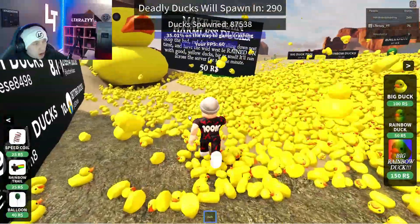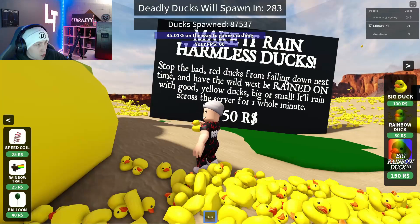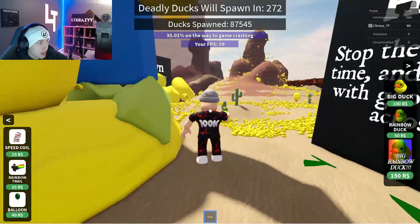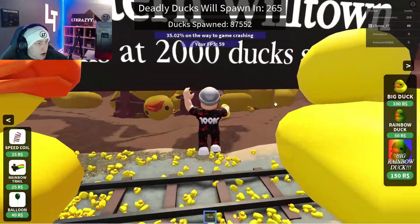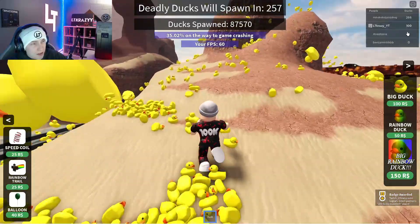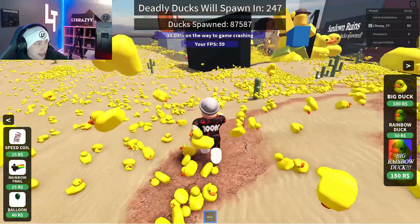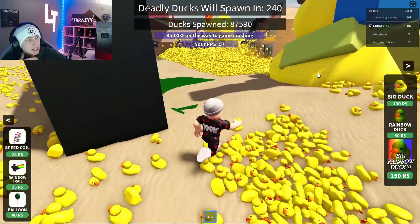Like, what in the world is this? Who even comes up with an idea like this? It says 'Make it rain — stop the bad red ducks from falling down next time, and have the Wild West be rained on with good yellow ducks, big or small. It'll rain across the server for one whole minute.' So I think someone actually — when those red ducks started to spawn — if they hit you, I guess you die, and it only lasted a minute. I've only placed 100 ducks so far, so this would take forever. I don't think I'm going to be able to do this alone — I would need a full lobby, I think.